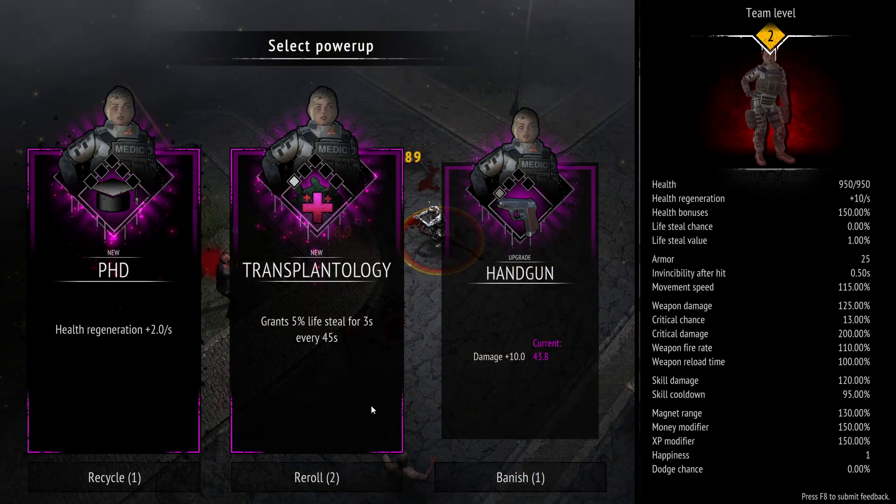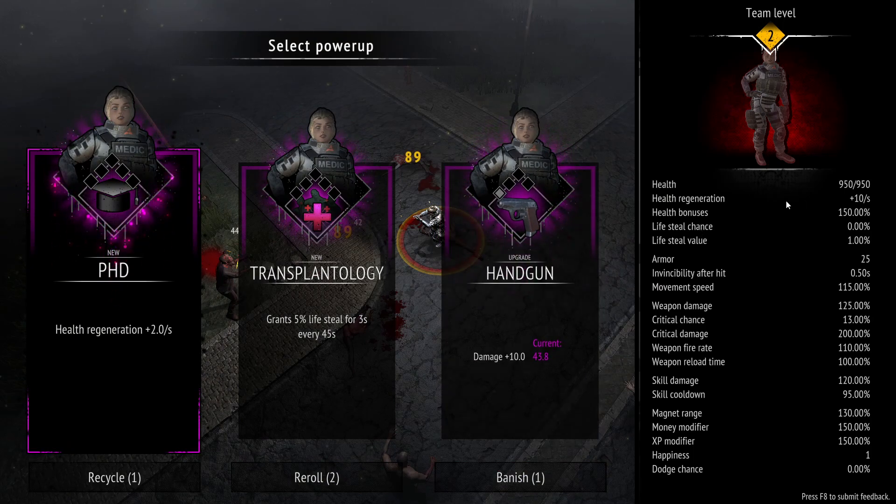The good thing is we start with 10 health regen. She has an upgrade to get an extra 2 per second with five tiers, so just through upgrading this character we can get an extra 10 health regen, putting us up to 20. She also has a health bonus of 150, so we're getting an extra 50 from this character.